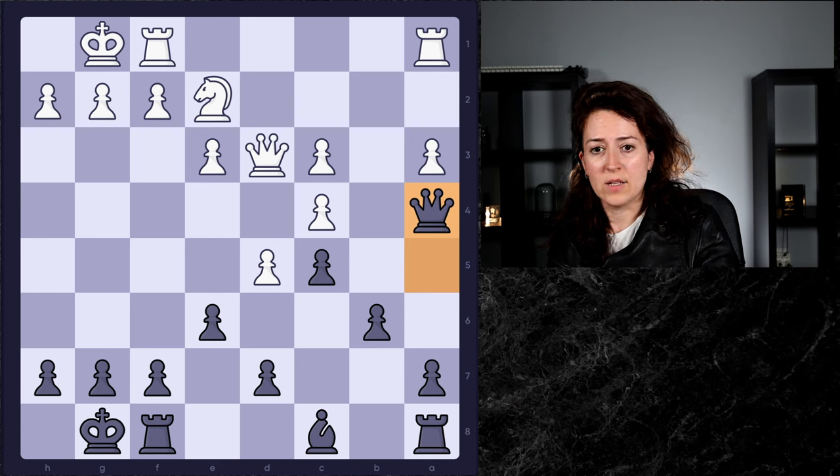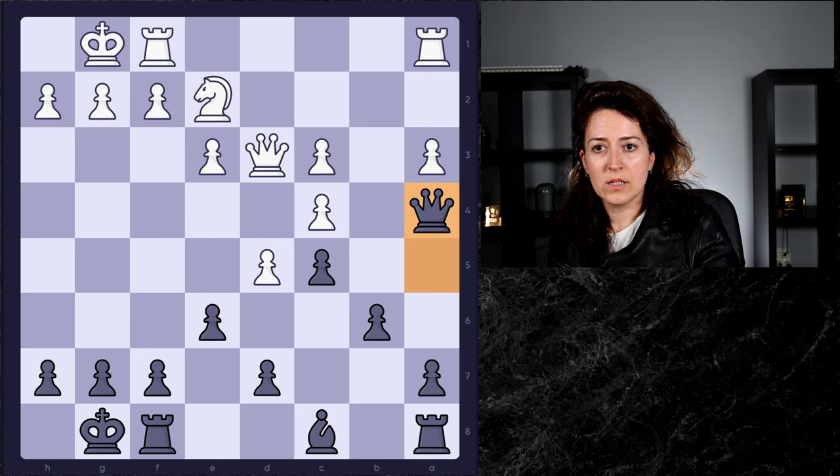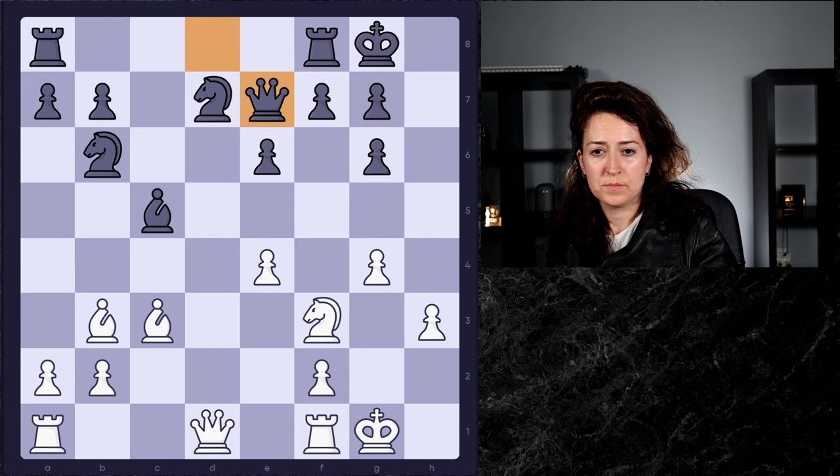It's essentially going to work the same way — you're going to win this pawn and they have no way to set up a defense. So a very nice, simple example of prophylactic thinking, and it's going to net you the juicy c4 pawn. Now let's take a look at Anish Giri playing against Karthik at the Qatar Masters Open — a much more sophisticated example of prophylaxis.